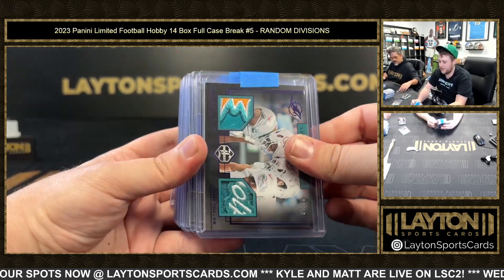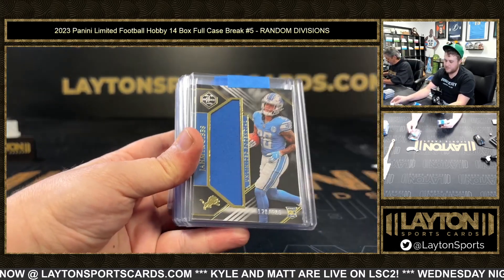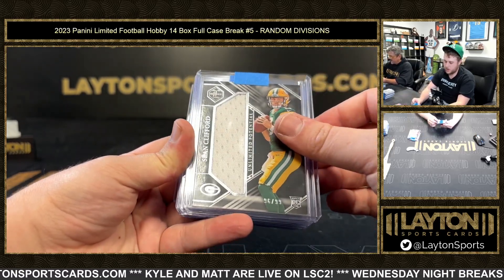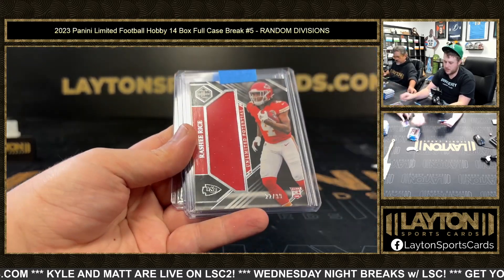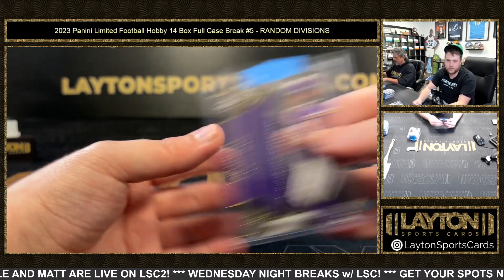Got jerseys of Tua and Tyreek, Darrelle Revis, Stetson Bennett, Jahmyr Gibbs, Hendon Hooker, Nick Bosa, Sean Clifford, Aaron Rodgers, Alan Robinson, Tua and Tyreek, Kenny Pickett, Bijan, Rasheed Rice, CJ Stroud, one-of-one Jalen Waddle, and Jaren Hall.